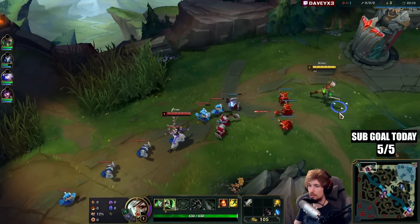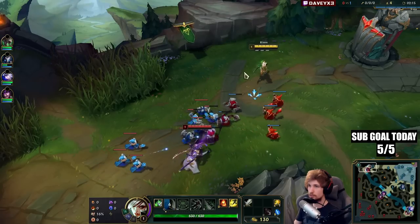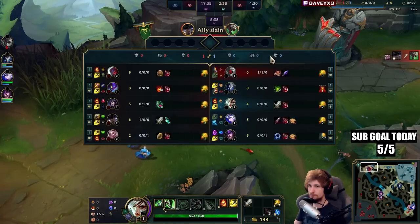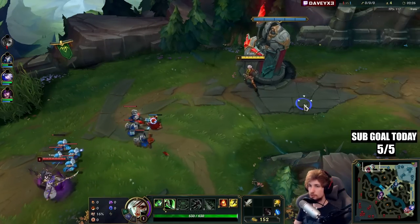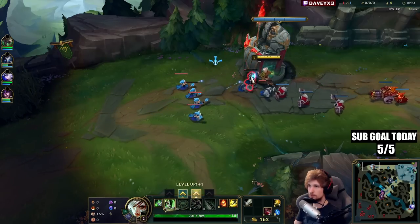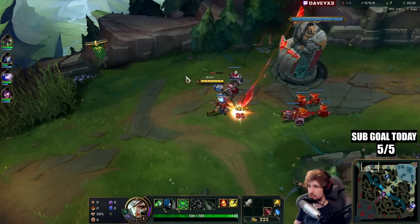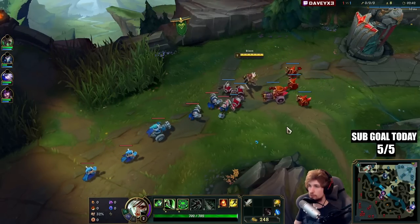Once you have level 3, you can start focusing on short trades and playing around that as well. They have a Kha'Zix in the jungle, which is quite annoying to play against. But I also like playing against Kha'Zix in the jungle, because if you have a good time in lane and he doesn't gank, it's actually very easy to kill a Kha'Zix if they go fully damage-oriented.